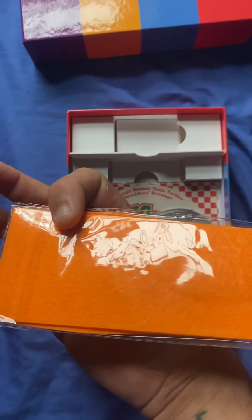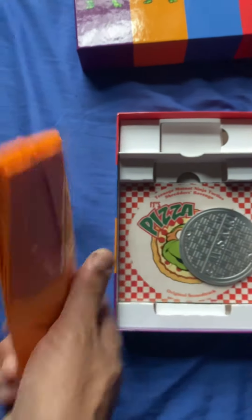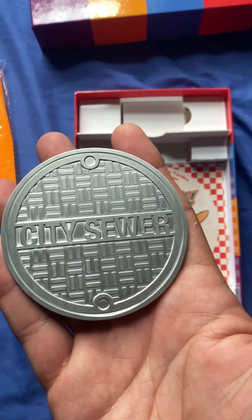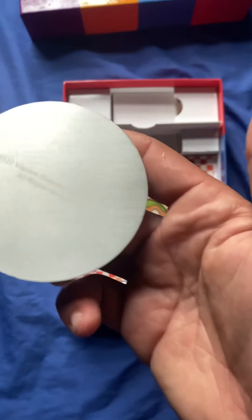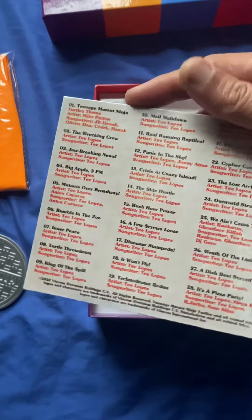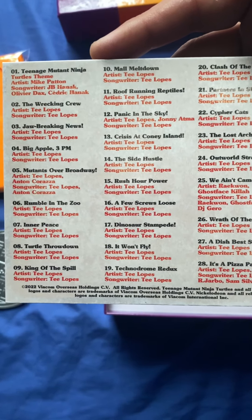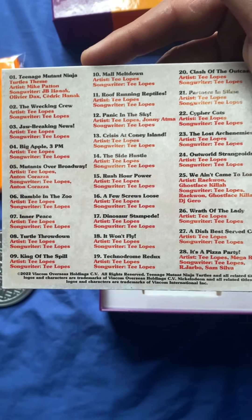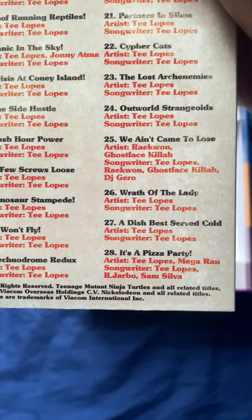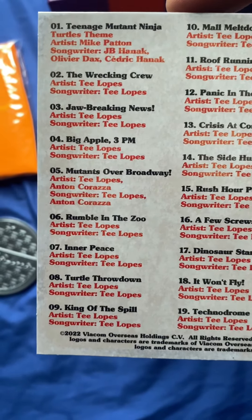Mikey's headband — that's the total one I wanted! You got a nice little coaster with the city sewer design, and then last but not least you get the soundtrack to the game — 28 tracks. A lot of it is done by one person, but you got one by Ghostface Killah, Raekwon, and most of them by T-Lopes.